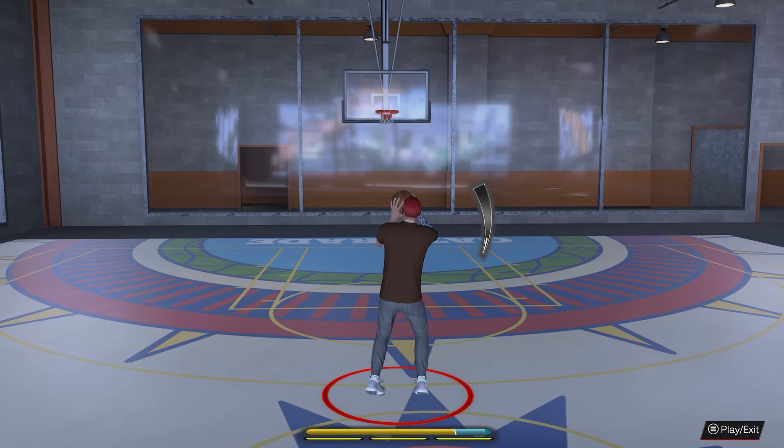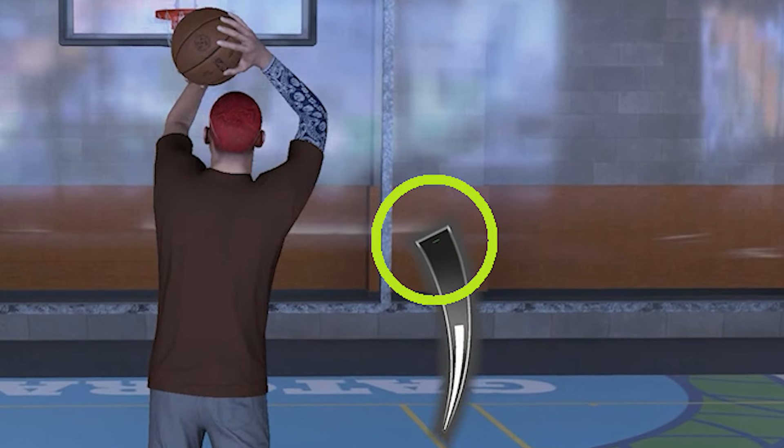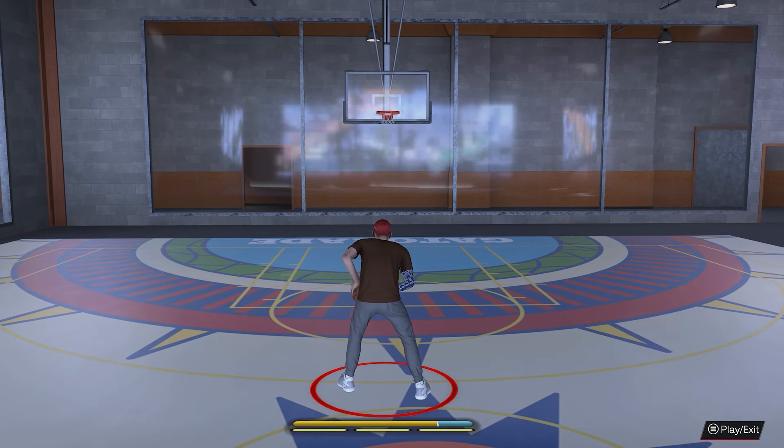For the test, I'll be using my animation threshold method, but since we're talking about shooting this time, I'll be using green window appearance as a metric. For this specific build, a 39 three-point rating is the point where a solid green window starts to appear.